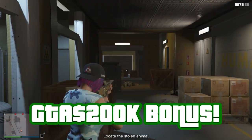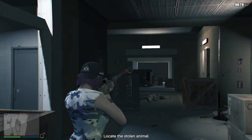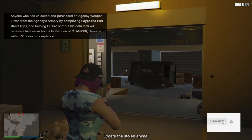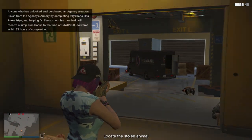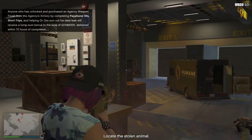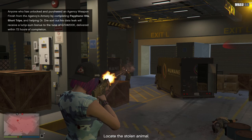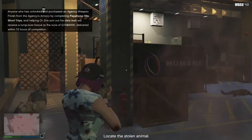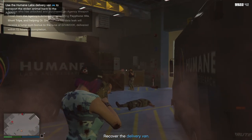This week Rockstar is offering a GTA 200k bonus for purchasing agency weapon finishes. On the newswire they said anyone who has unlocked and purchased an agency weapon finish from the agency's armory by completing payphone hits, short trips, and helping Dr. Dre sort out his data leak will receive a lump sum bonus of GTA 200k delivered within 72 hours of completion.